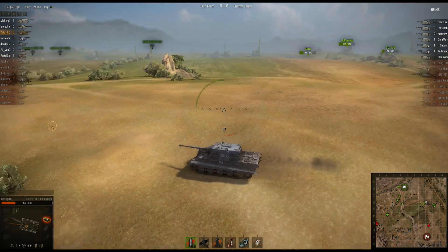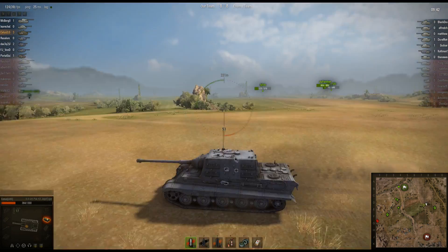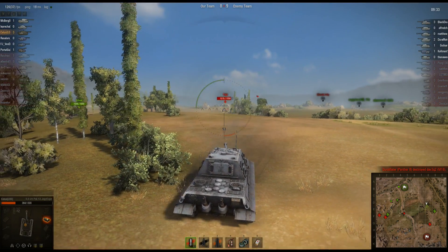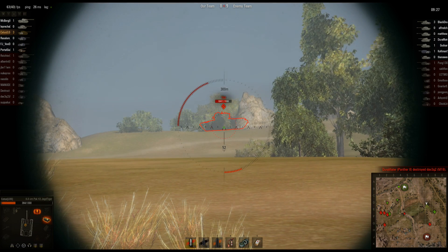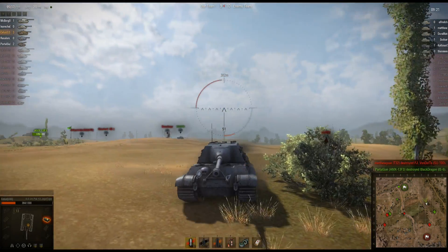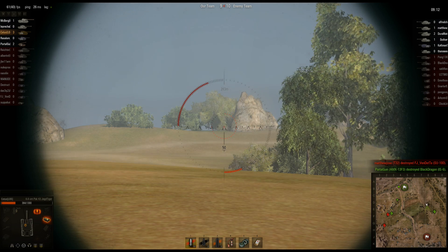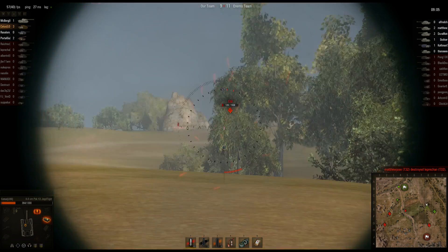Meme Generator — you can go on there, pick out a picture, type in what you want the meme to say, and it'll generate that image for you and save it. Then you can just use the URL. That's how I do all my memes. So he's been shot a few times on the side, almost dead, about 1,000 points down. He's got 1,300 hit points on this tank. This team is kind of not that great — this guy's giving out way too much side armor.